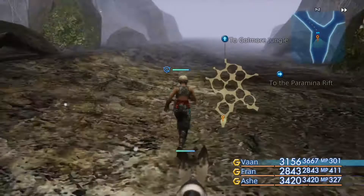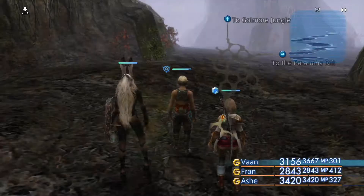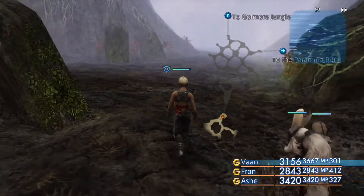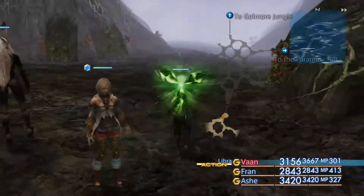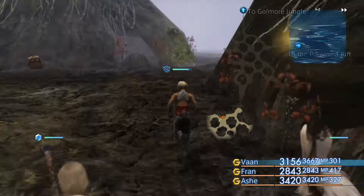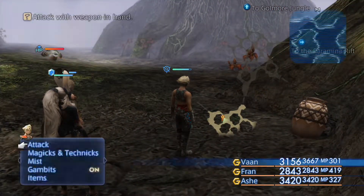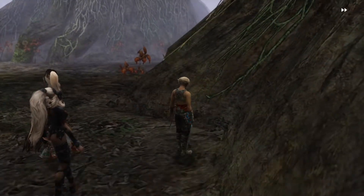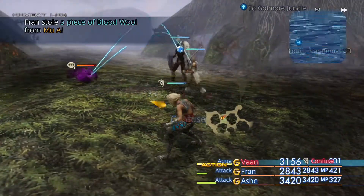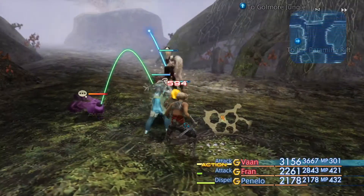I've got everything, let's go this way. Maybe I'll get lucky and find a map. Oh I don't like this - the mist is screwing up my map. What the hell is that? It's like one of the bunnies, except this one is aggressive - that's bad.